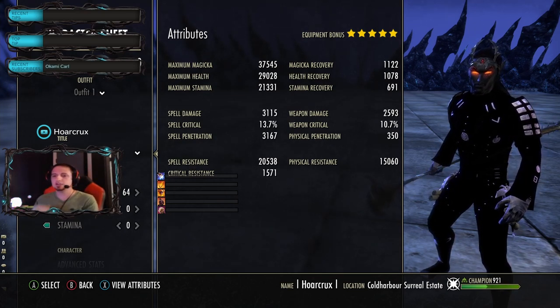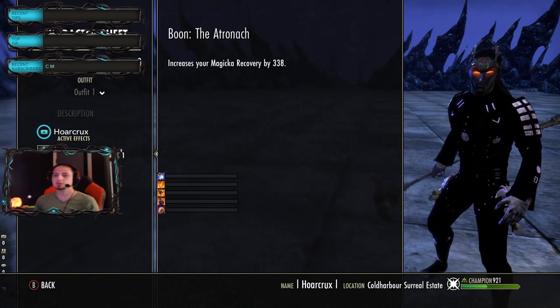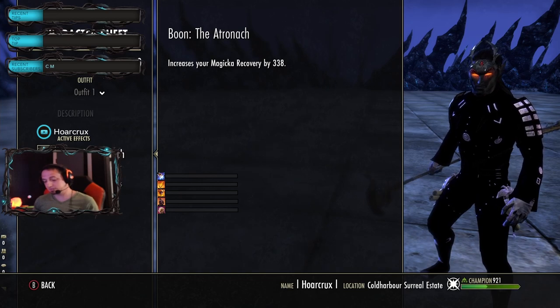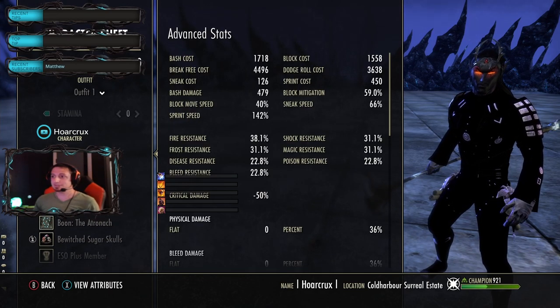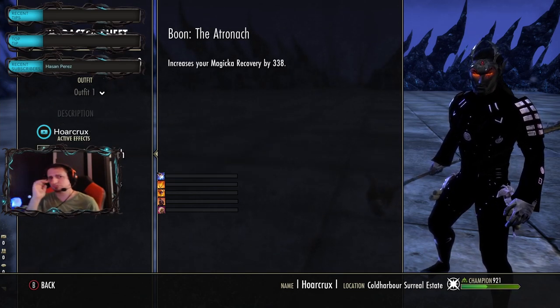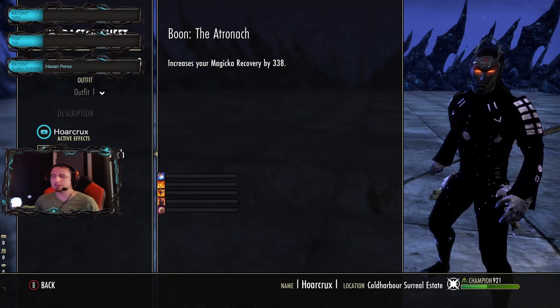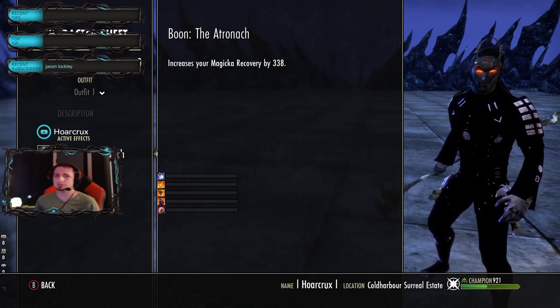Here's our character sheet. You have to run Bewitched Sugar Skulls for your food. You could run the Atronach Mundus, but honestly I've never had so much sustain on a build. This 1100 recovery is very underwhelming just by face value, but that's not how we're proccing all of our sustain. You could almost swap this to the Apprentice and get away with it.